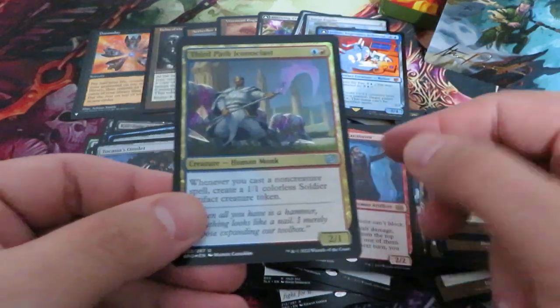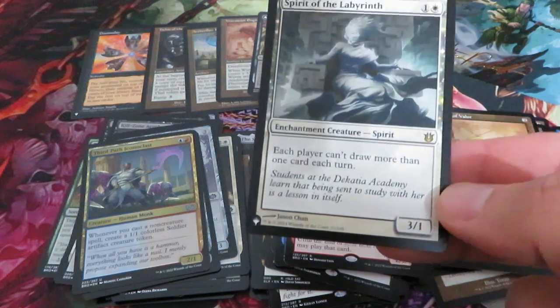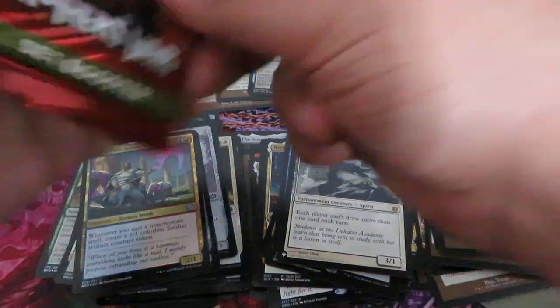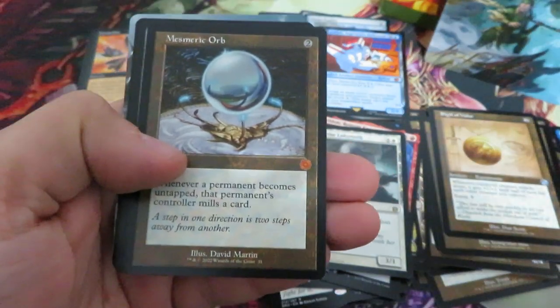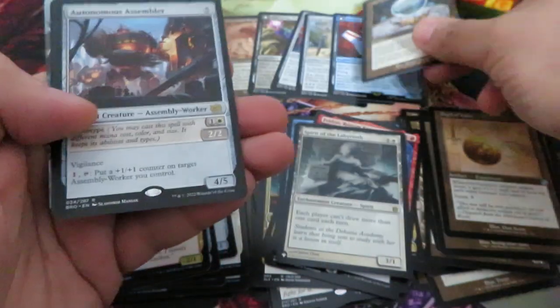And here we have Spirit of the Labyrinth from the original Tawnos block. It's a nice hit — put it with the rare cards. Now all those names, all those characters — Mesman, Orp — are all part of one set: The Brothers' War.